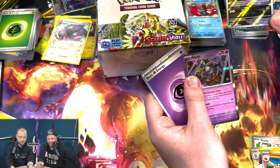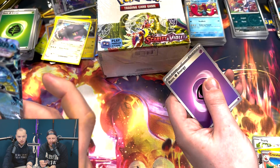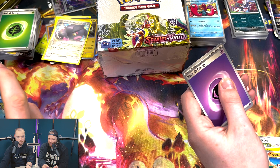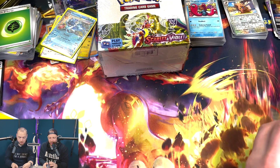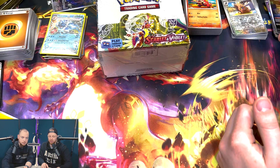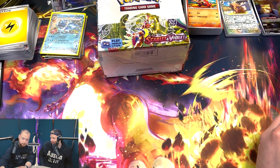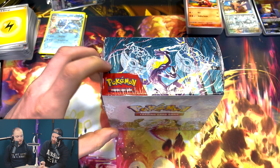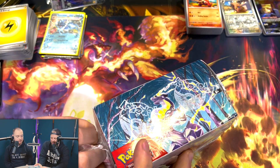Overall: no real good cards in the Scarlet ETB, and three decent ones in the Violet ETB. I picked Violet to play the game so maybe that's a sign. We've got two random ETBs and that's how it goes — let's hope that's not the case in the booster box. We've got 36 packs to get through now. Pack battle? Let's start one at a time and see how quickly we can get through it.